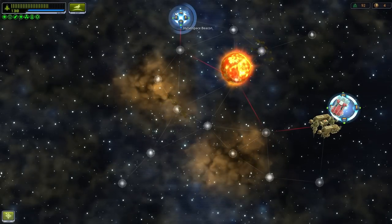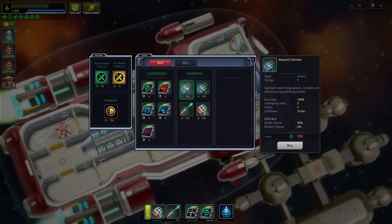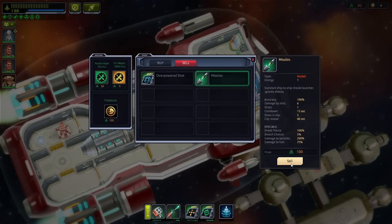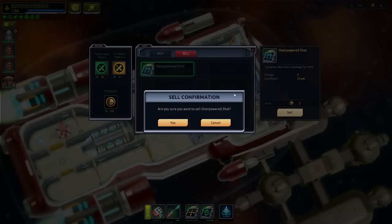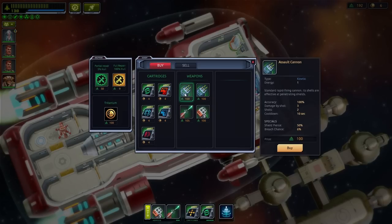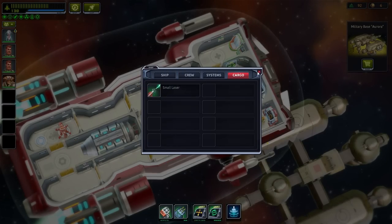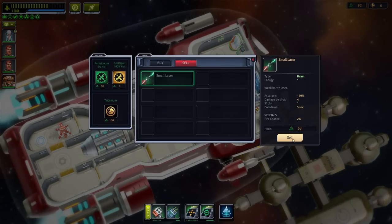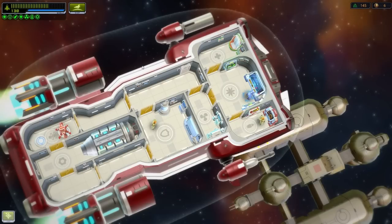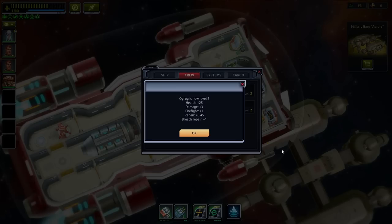We start off there, and that's where we need to go. Let's go to this military base quickly to see what we can buy. There's an assault cannon — standard rapid fire, effective at penetrating shields. Probably better than that laser, but we don't have the money. We do have missiles, so sell for 100 and sell for two Tritanium. Yeah, go with the assault cannon. Systems, cargo, assault cannon for that. Sell this for 53. Then we can go to the ship and upgrade this crew guy — he gets health, damage, firefight, repair, and breach repair.